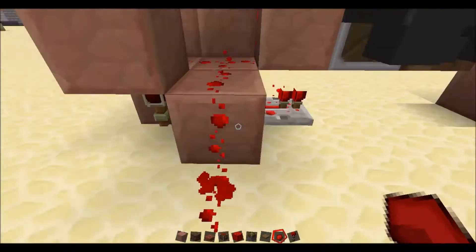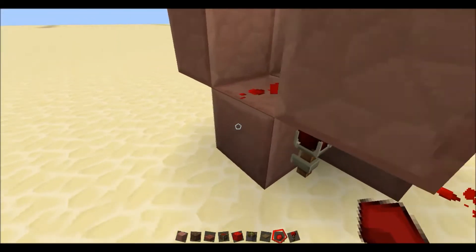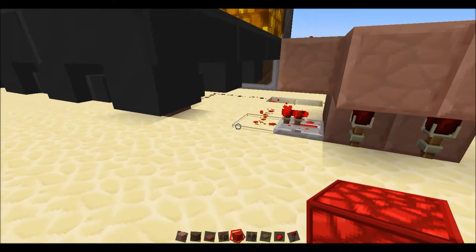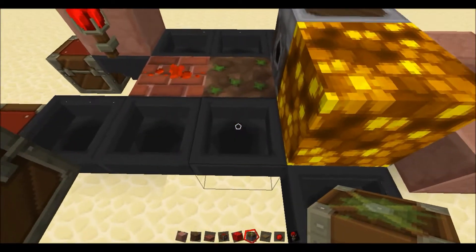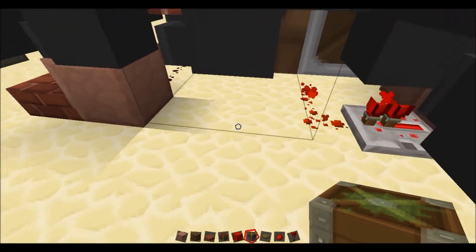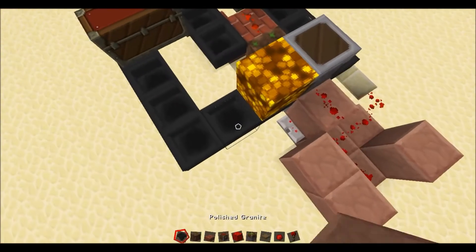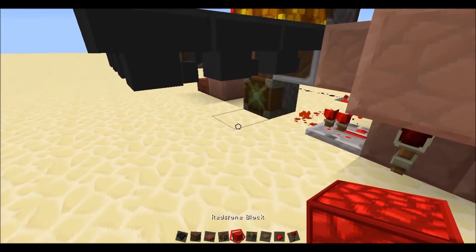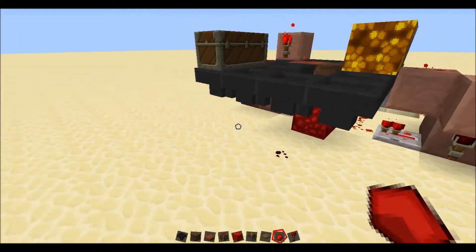Next, while we're messing around underneath the platform, place two bits of redstone just there. A piston directly beneath the dirt block — it's a bit hard to get to with all this stuff in the way. And in front of that, a redstone block, and a bit of redstone there for a minute.